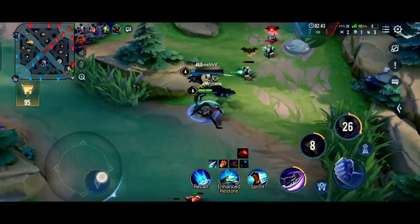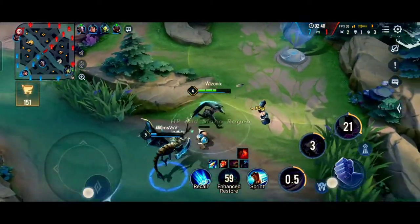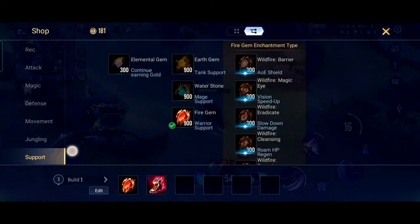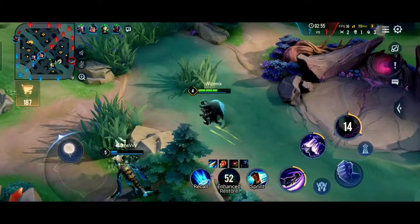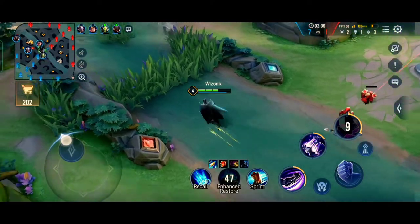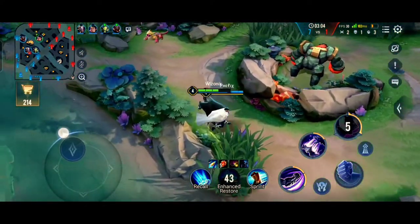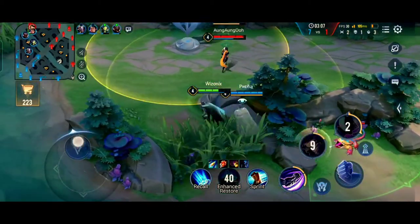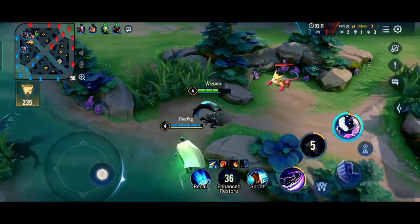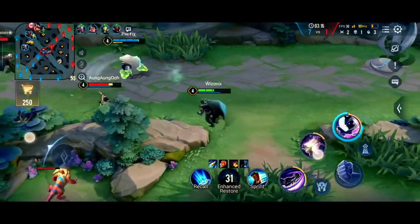In this match our marksman Hayate is only clearing waves because he's in a 2v1 situation, and their Align is not rotating at all. This is a huge disadvantage to the enemy team because our Hayate knows his team isn't there so he just stays inside the tower and uses S1 to clear the wave. As a marksman, if your support or mage is not in your lane, this is what you should do.